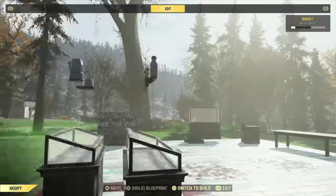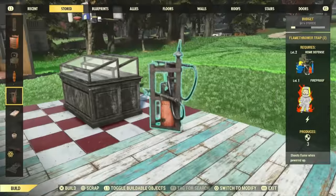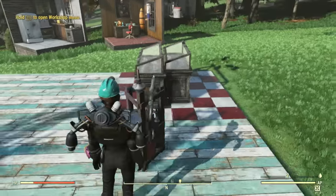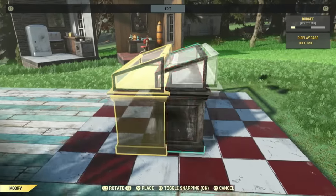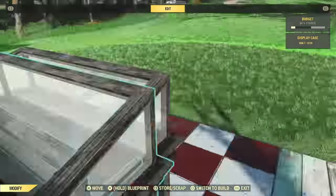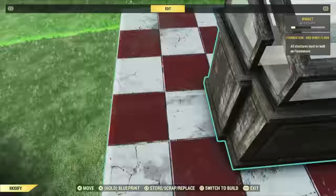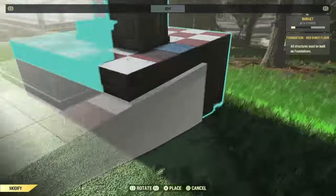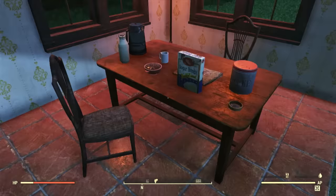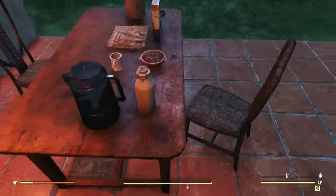If you want to have a bunch of stuff on one surface, you could merge some of these together. I'm going to make a table scene like someone was sitting here — but think about how much work I'm going through to do this. Also keep in mind: this is going to be yanked out from underneath you, because I'm going to show you at the end why this doesn't actually work in your camps. I'm waiting for the end so you can be just as disappointed as I was. So that looks awesome, right?